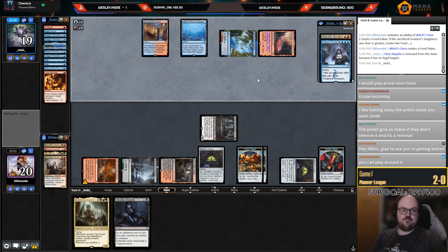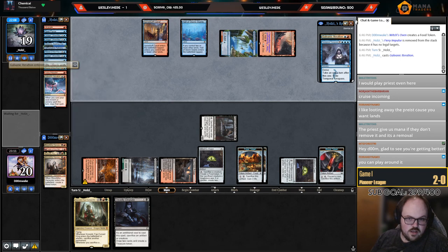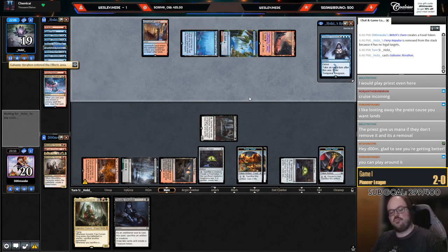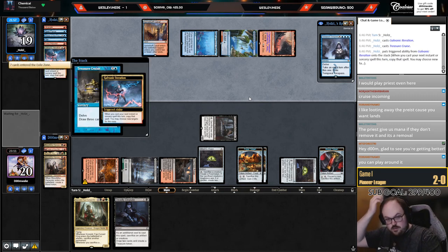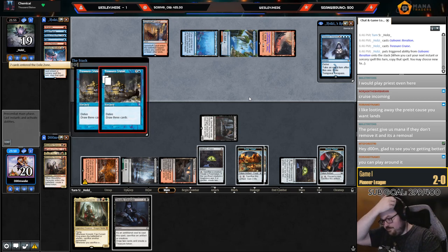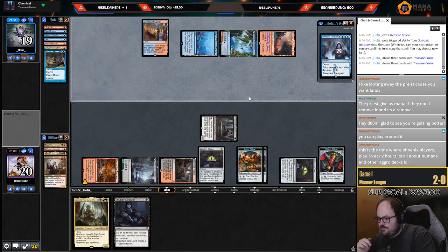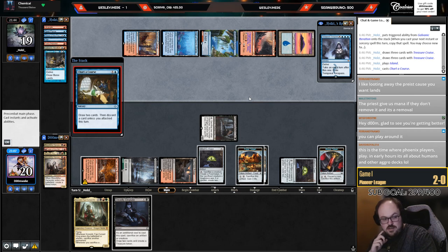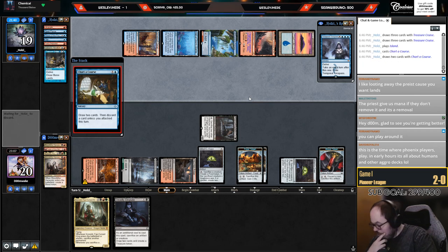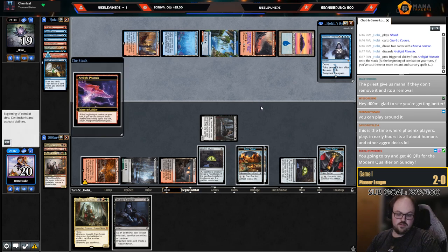I will sacrifice it. They didn't Cruise — they wanted to hold up Impulse instead. Reasonable. They're going to Iteration Cruise — yeah, that's bad. Missing land drops kind of sucks. This matchup does get a lot better post-board, but the late Leyline line makes their deck so anemic.